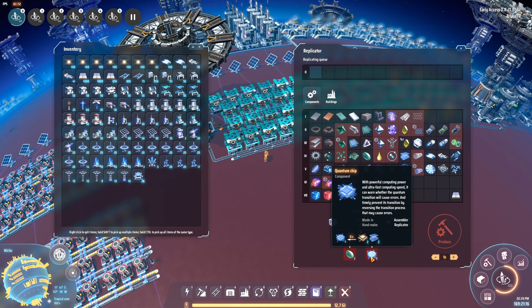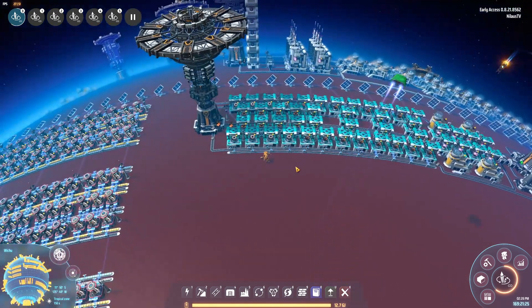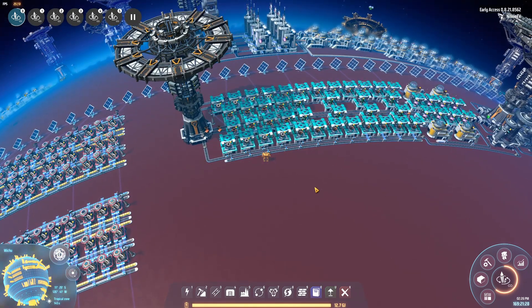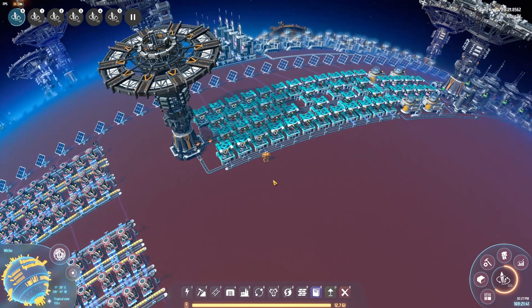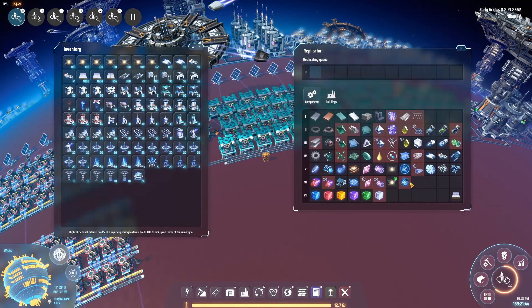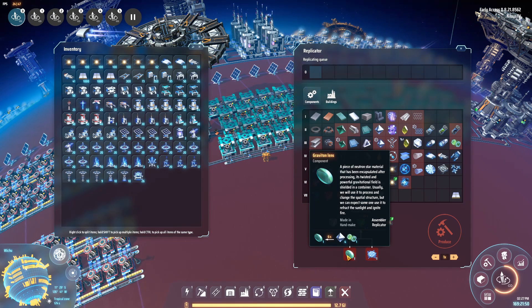Essentially, you just build the previous build step, drag a line over, or let the robot do the work. The essence of this build is to have as little robot interaction as possible, because every time you have several different processes being used for different things, you might run out of a sub-component. As long as you feed in base materials, you'll have a very constant supply. Since we're skipping the quantum chip part here, this is primarily a gravity lens build.